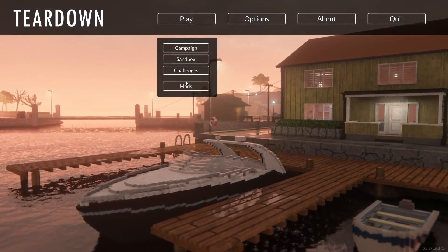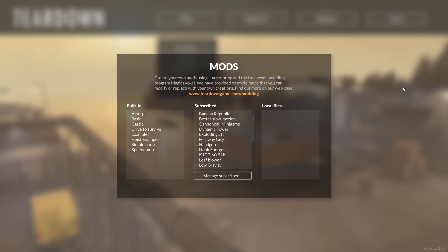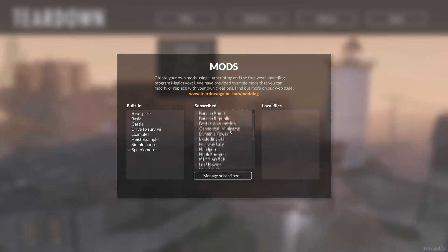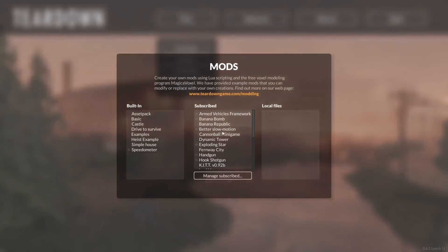Well, hello there. Welcome back to the game where we destroy stuff. We're playing some more Teardown. A fun new update has happened and finally Steam Workshop is out. No longer do you have to manually install these weird mods in shady places — you can do it right from the safety of Steam Workshop. It's only been out for a couple days now, but a few new mods have come out, so I thought it'd be fun to check it out.